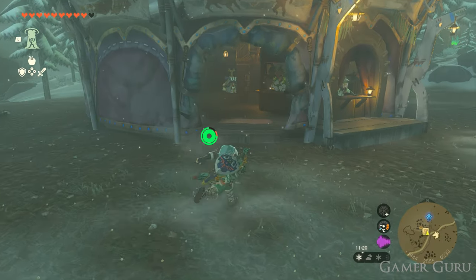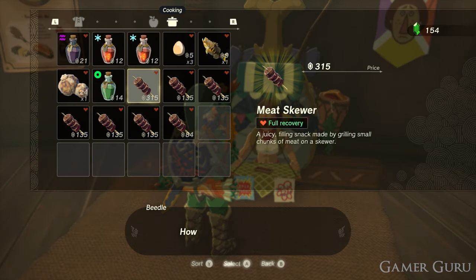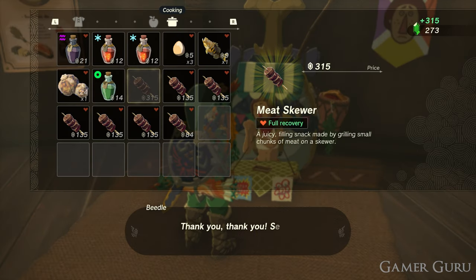So cook as many of these as you can and then simply sell them to the beetle merchant who's normally either inside or just around the stables. So this is obviously a really amazing method of getting some rupees really fast.